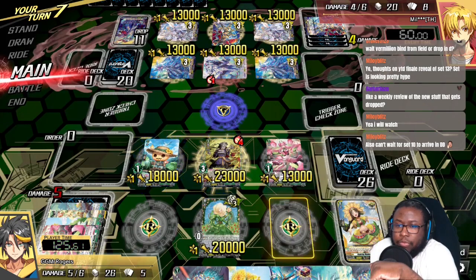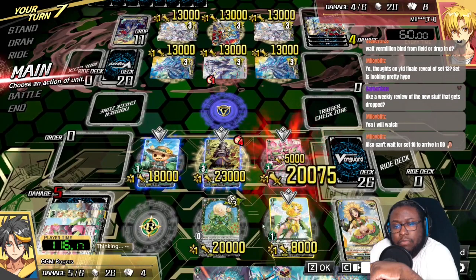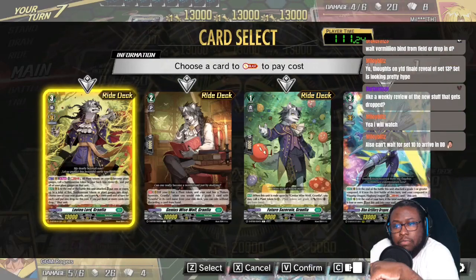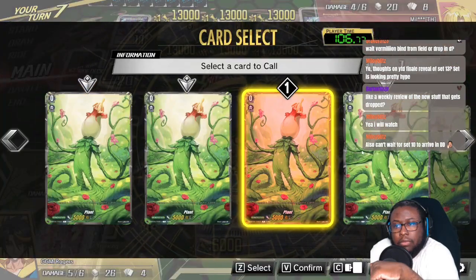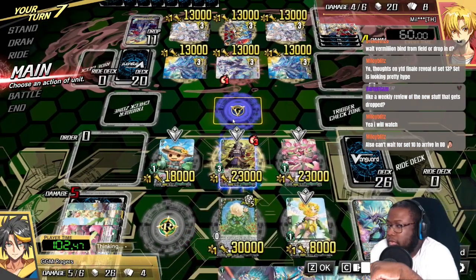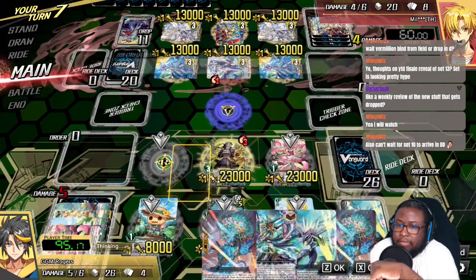So Diantha moves up, this moves up. Blast this. Can't wait for Set 10 to arrive — and there it is. Same here. From what I understand, they're gonna be arriving next month?